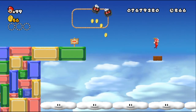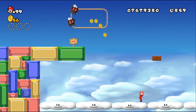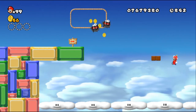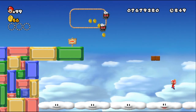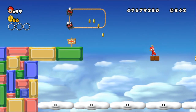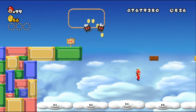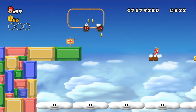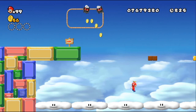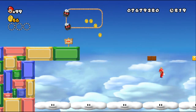A cool trick I was discovering as I was playing around with the propeller suit is that you can do this sort of propeller drill thing — make it look like activating the propeller suit is actually making like a torpedo or drill. I've also noticed that I don't really use propeller suits a whole lot in my levels. I honestly think propeller suits are kind of a little OP — they make getting a flagpole way too easy.